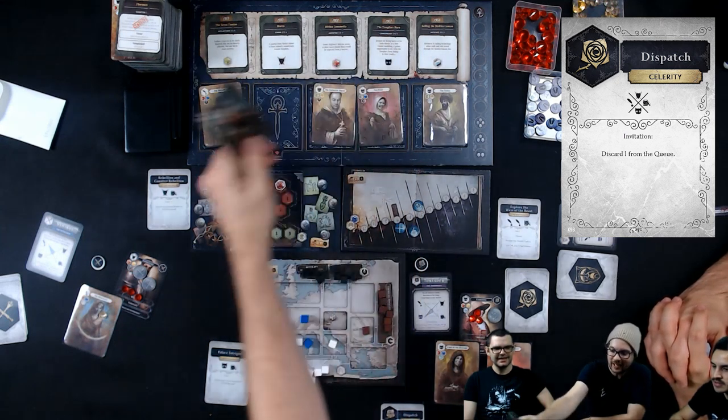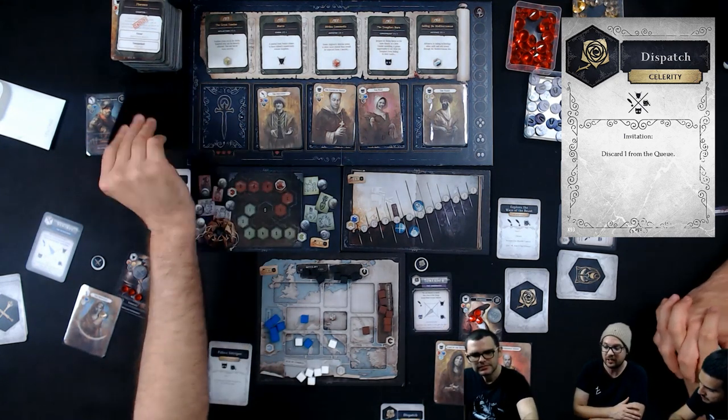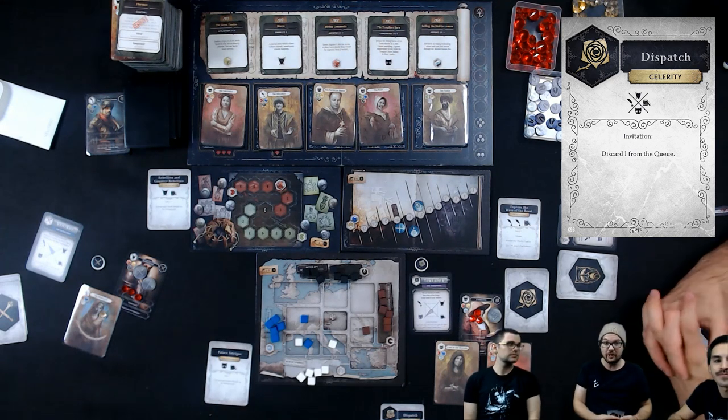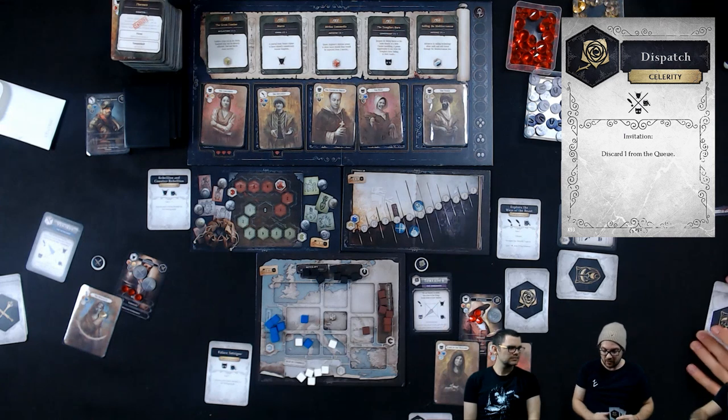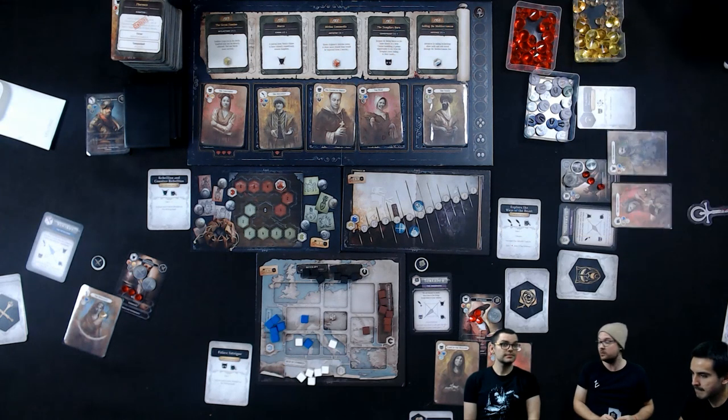That's brutal vampire politics — while I can't have him in my bloodline, I also don't want any of you having access to this powerful Toreador, so I remove him from the equation. Since this is a Toreador card with a special ability called Invitation, I have the chance to invite one of my fellow vampire masterminds to join me. I'm going to choose Francisco — do you also want to discard one from the queue? Do you want to join me in this little romp?